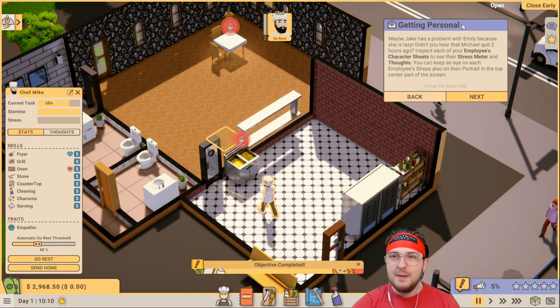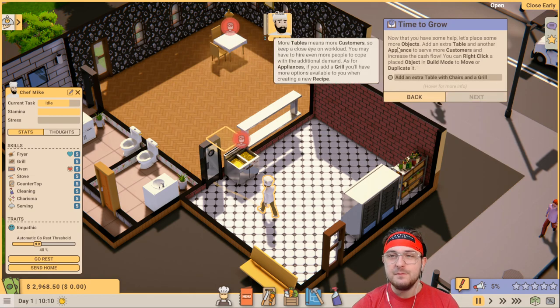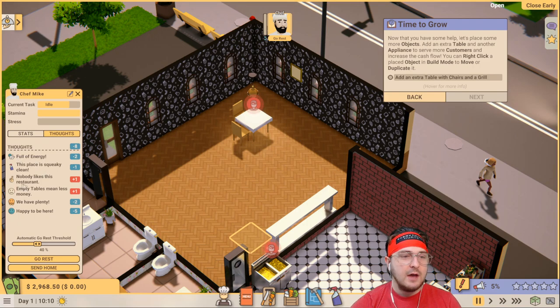Getting personnel - maybe Jake has a problem with Emily because she is lazy. Didn't you hear that Michael quit two hours ago? Inspect each of your employees' character sheets to see their stress meter and thoughts. You can keep an eye on each employee's stress on their portrait in the top center part of the screen. Chef Mike's thoughts: he's full of energy, but nobody likes this restaurant - empty tables means less money. He hates it but he's happy to be here. If it's a red plus, that's adding to his stress - that makes more sense.